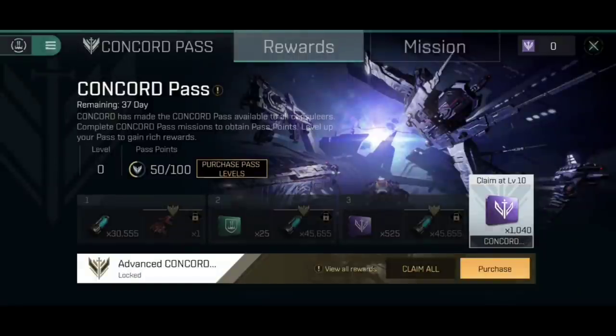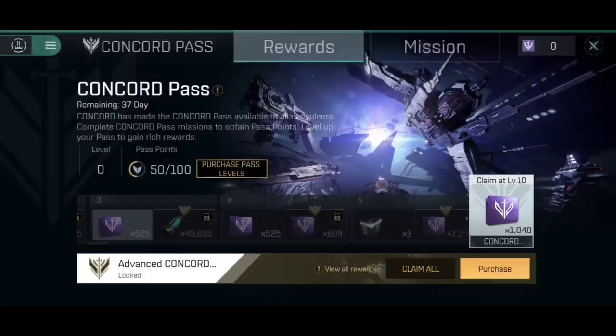Currently, the only way to get NanoCores in EVE Echoes is via the Concord Pass. Further down the line, we are going to have the capability to reverse engineer NanoCores out of various different pieces of data that we can loot from Nihilus space. But for now, the only way to get them is via the Concord Pass event.